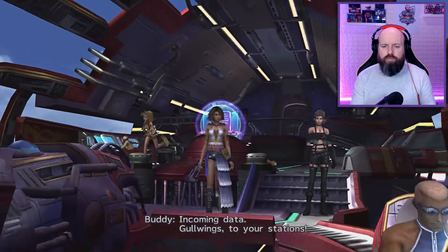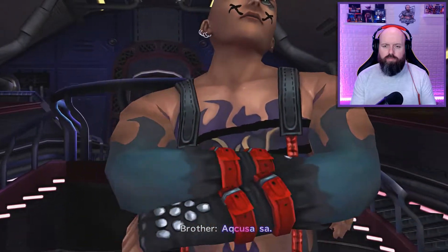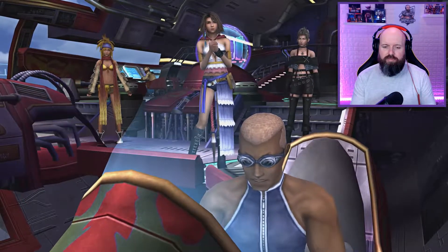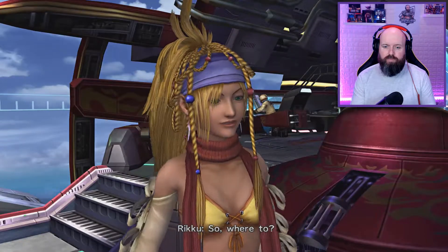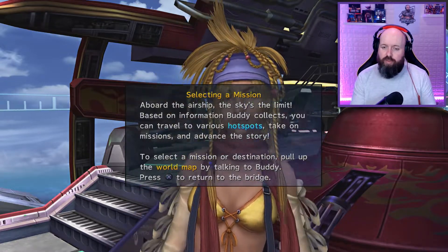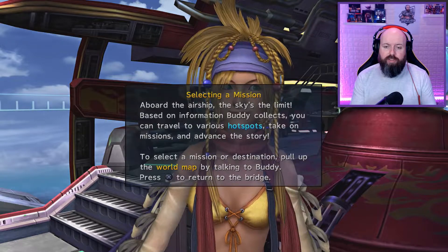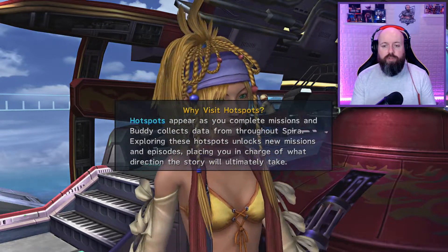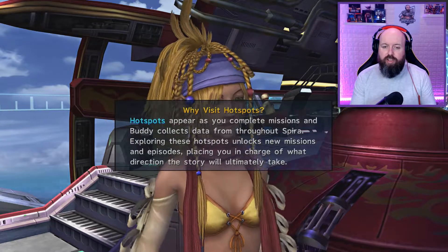Incoming data, going to your stations. The treasure sphere data you've been dying for — there's at least one on Besaid Island and another in the Zanarkand Ruins. So where to? Selecting a mission aboard the airship, the sky's the limit. Based on information Buddy collects, you can travel to various hotspots, take on missions, and advance the story. Hotspots appear as you complete missions and exploring them unlocks new missions and episodes, placing you in charge of what direction the story will ultimately take.